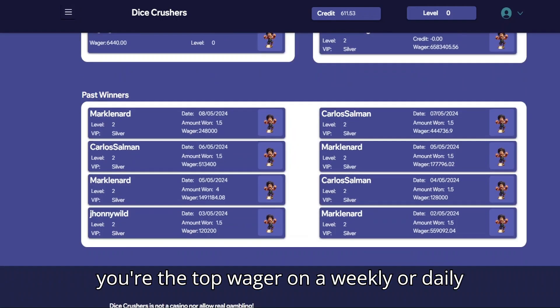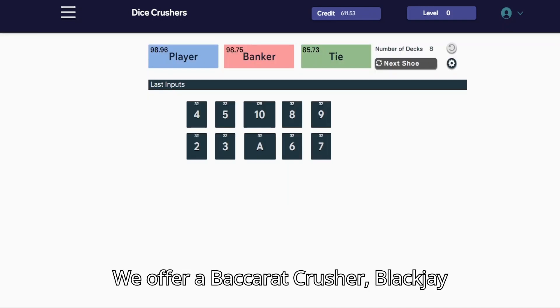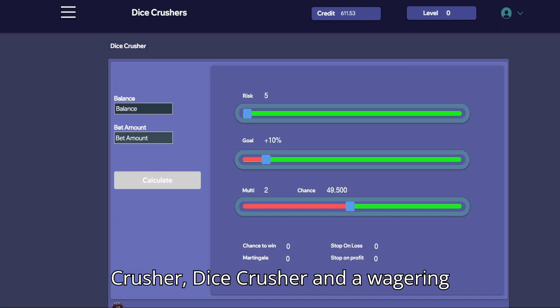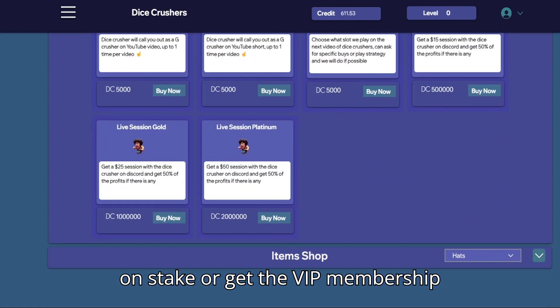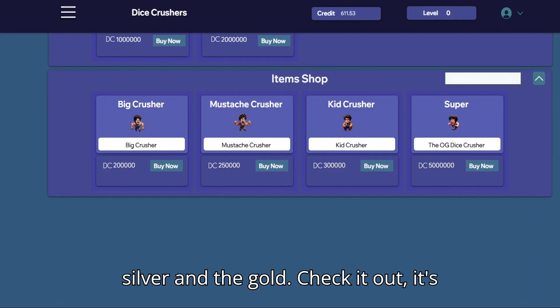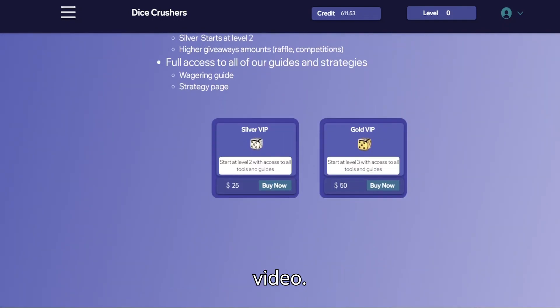If you're the top wager on a weekly or daily basis, you can actually win real crypto. We offer a Baccarat Crusher, Blackjack Crusher, Dice Crusher, and a wagering guide — either sign up with my code on Stake or get the VIP membership, which is a lifetime deal. You got the silver and the gold, check it out, it's in the shop. Let's go back to the video.